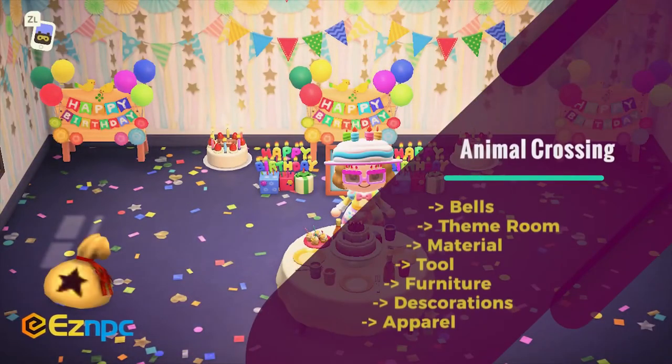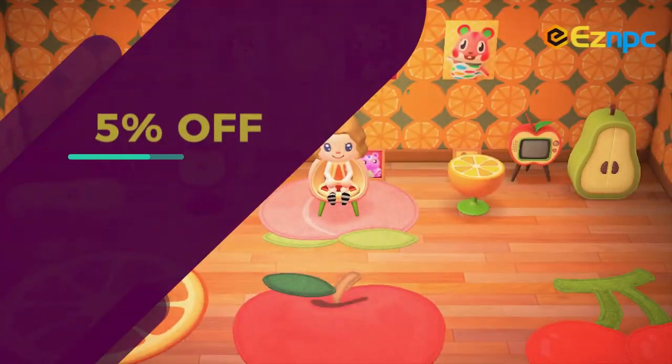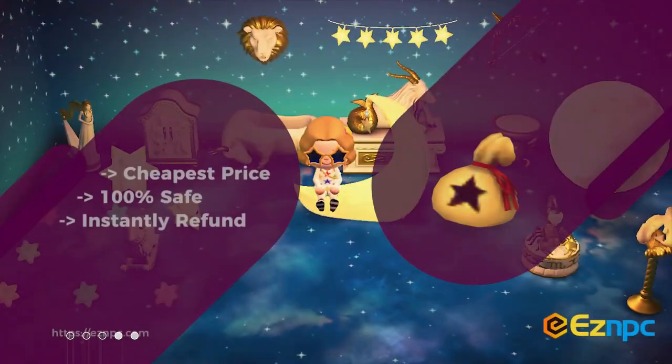This video is sponsored by Easy NPC — buy bells, items, costumes, and many more things for your Animal Crossing journey at EasyNPC.com, and use my promo code Akarin for 5% off your purchase. Now let's get into the video.